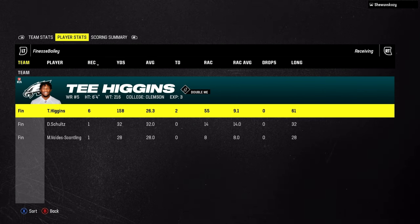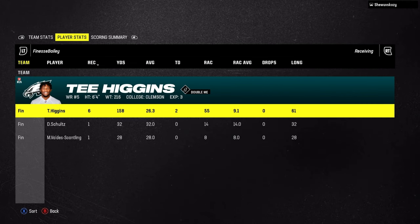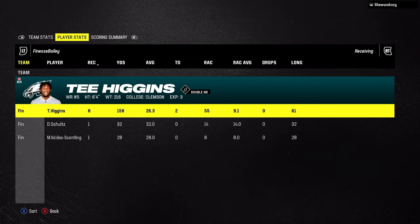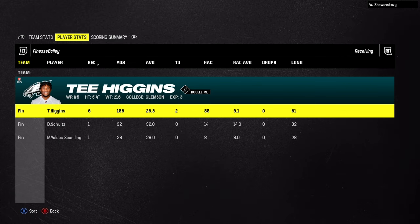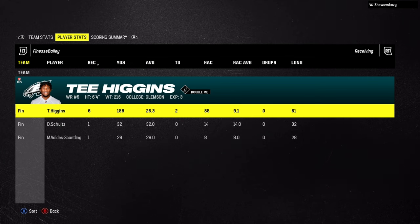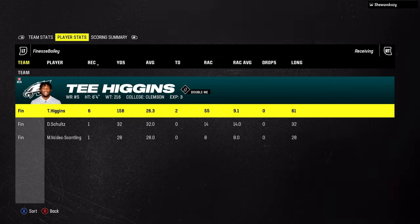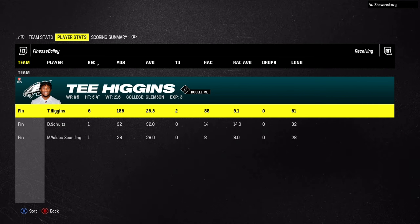T. Higgins finished with 6 receptions for 158 yards and 2 TDs — which is pretty insane, averaging 26.3 yards per catch. We were definitely throwing a lot of deep balls to him even though he doesn't have the best deep route running, but hey, we'll take it. He got his two touchdowns plus a kick return TD, so that's actually three TDs on the gameplay! The kickoff return was his first touchdown which was pretty fun. Hope you guys enjoyed — leave a like, subscribe if you like Madden content, we post daily!